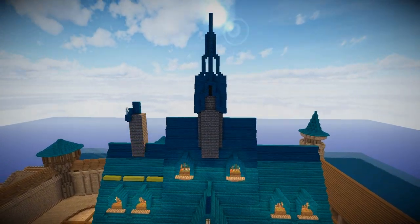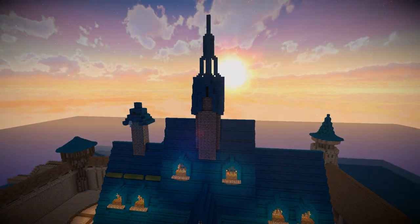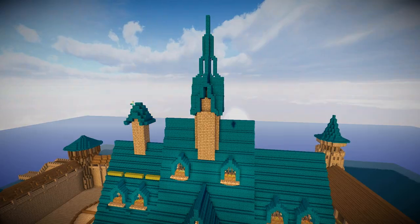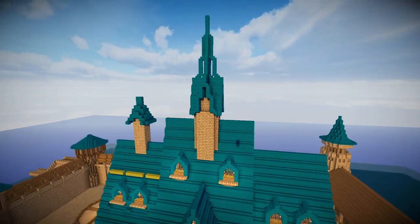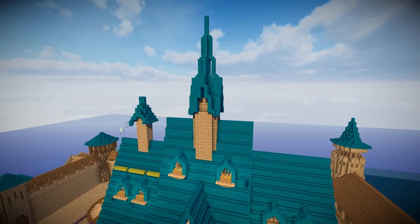Now the main spire in the middle goes up the highest, but there are two equally sharp spires on the left and the right of the roof. So what I'm doing is building the left one first and then copying that over to the right — but getting this correct was quite tricky.